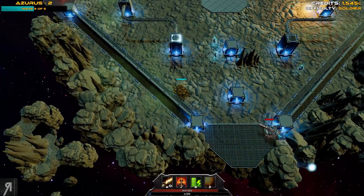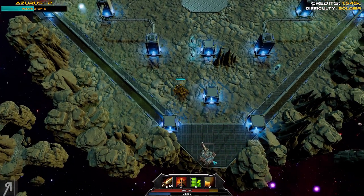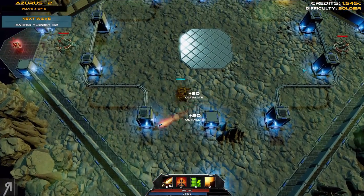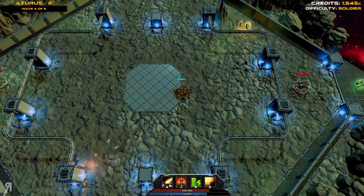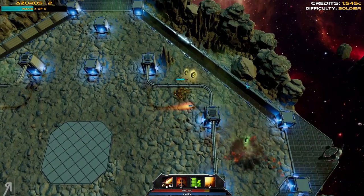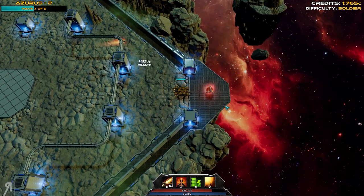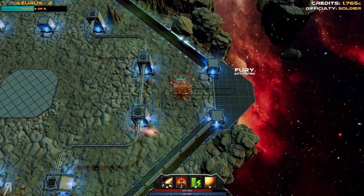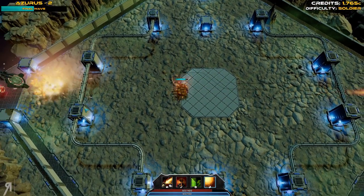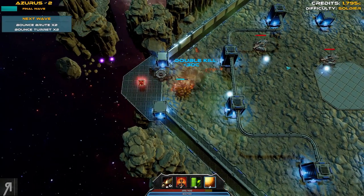I actually don't even know what that does just yet because I have been so incredibly bad with aiming it that I haven't really been able to do anything with it just yet. Okay we've got some sniper turrets here so this is going to be a bit of a problem. Oh, they're actually easy — much easier than I anticipated. We can pick up some health. Fury has been activated — I assume that means we're going to be doing massive amounts of damage. Oh yeah, it's a lot of damage right there.